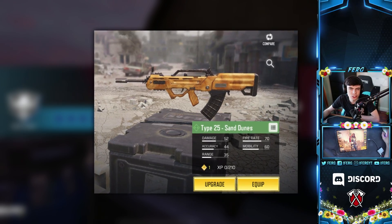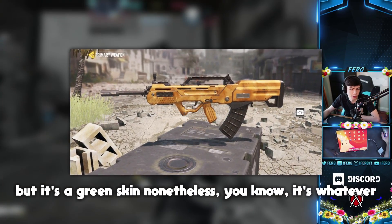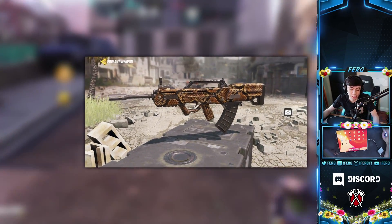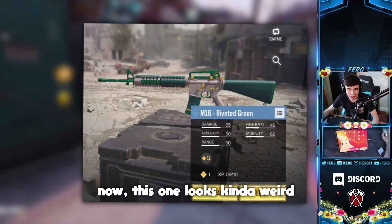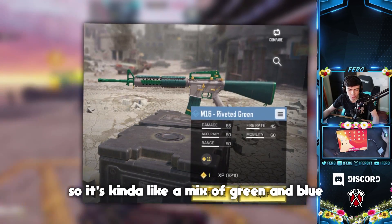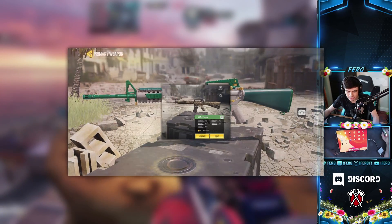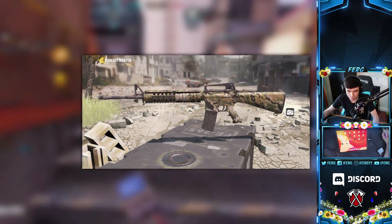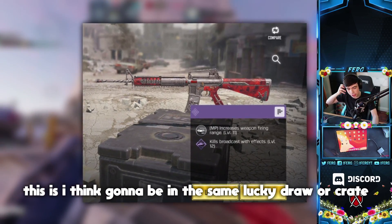Here's another Type 25 skin — just a green skin, pretty decent but nothing too special. There's also a Desert Snake green skin. Here's an M16 skin called Riveted Green — it's got a green-blue tinge, almost like a dark turquoise color, kind of cool. Here's a closer look at that skin, and another M16 skin that's green.